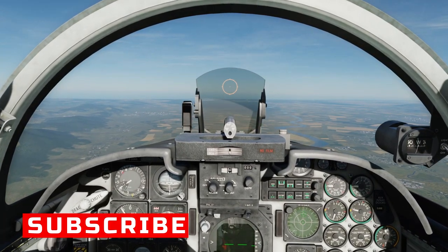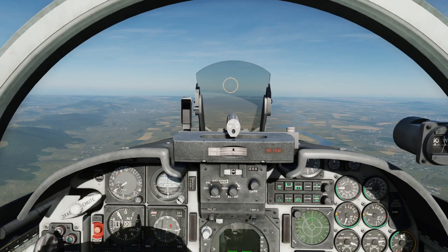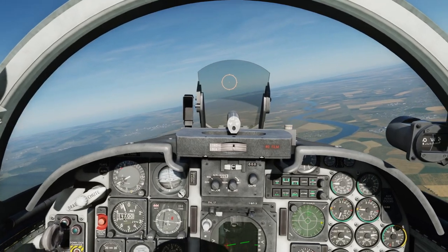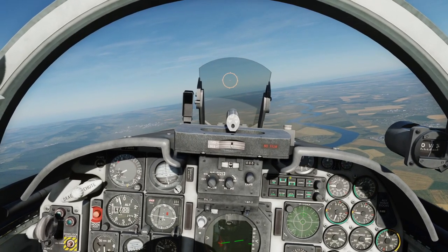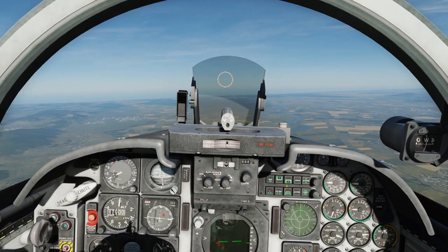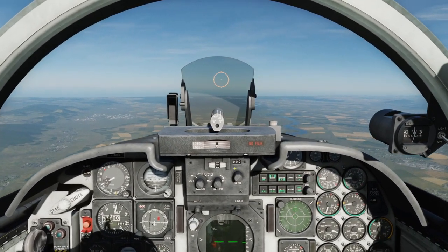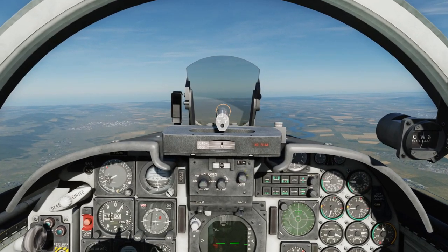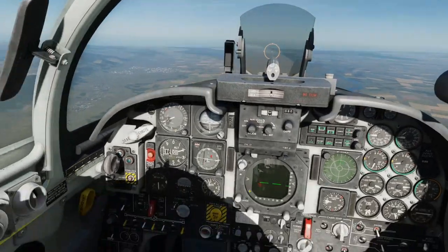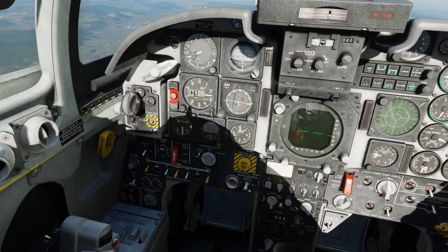We've got the SA-6 on the RWR. If you don't have the F-5 RWR mod, it means you have to switch between search and track — when it goes into tracking it'll disappear off search mode. For now we're going to fly towards where he is. I want to go for a manual drop, so I'll put my depression in. Check my bombs are set up — yep, they're all good to go, armed.